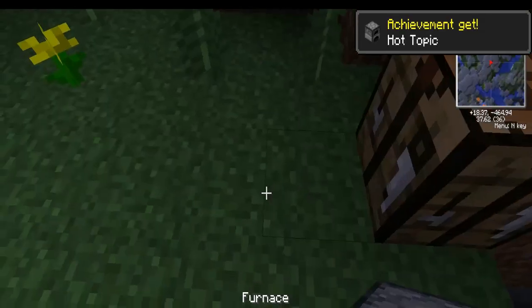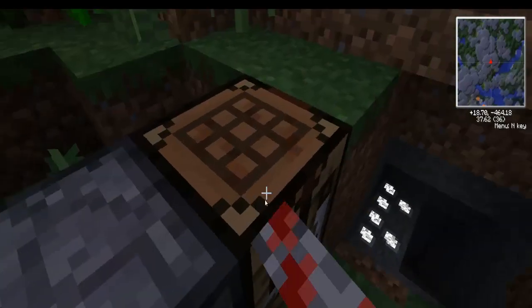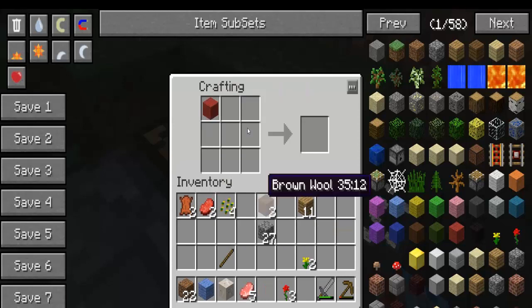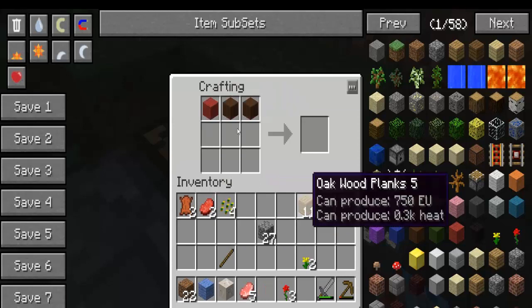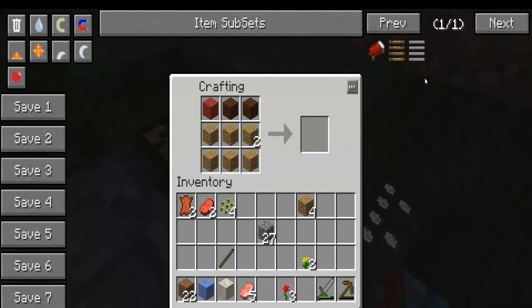We're just gonna make a furnace here. The best thing to do right now would actually be to make a bed. I just failed at making a bed - I remember so many more craftable items in this tech, and I forget how to make a bed. I know it takes three wool though.